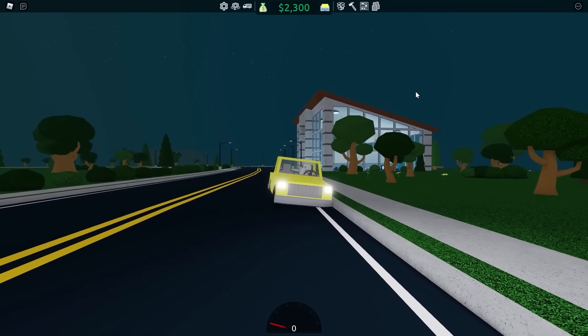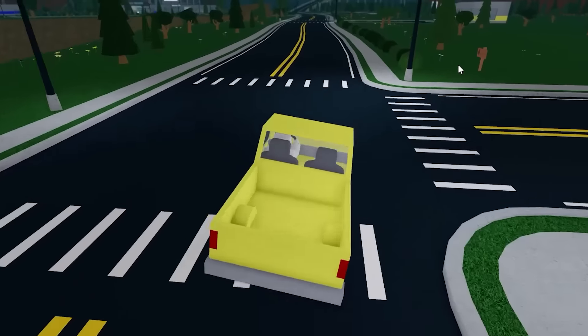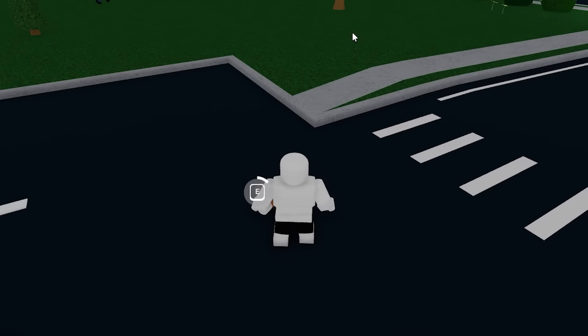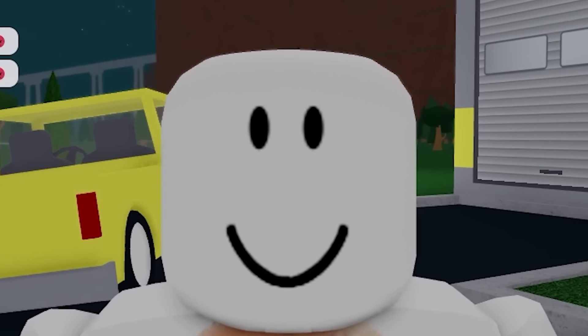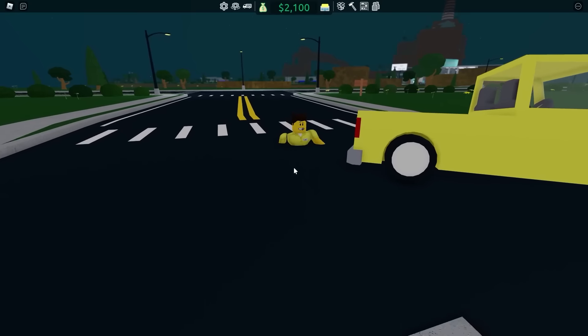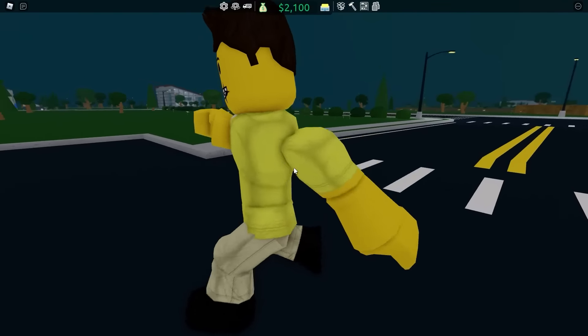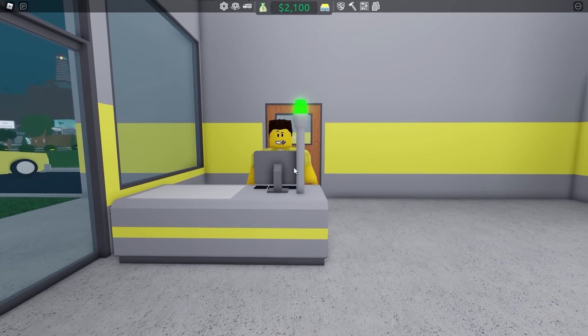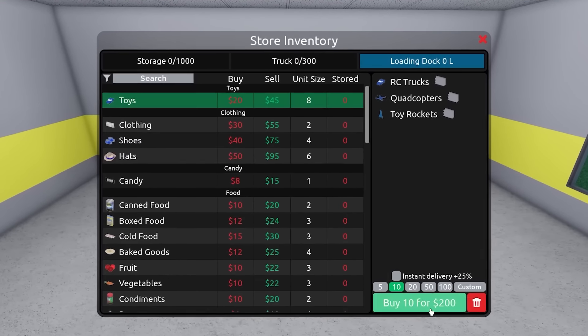Why is my truck sideways? I think I have a broken wheel on the left - this is really difficult to drive. They're littering - that's why they die. How do I open this register? Maybe I need a worker. Let's hire a cashier. Get out of the floor, you idiot. Oh, Carl! So apparently Carl can walk through the car, but I cannot. We have someone working the register.